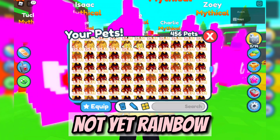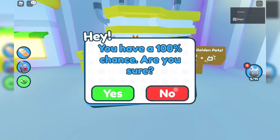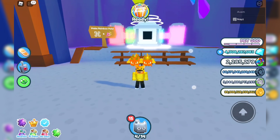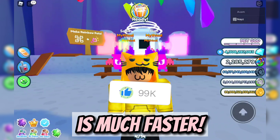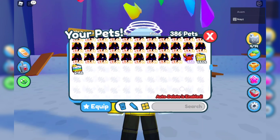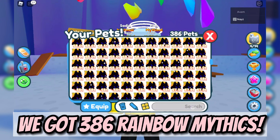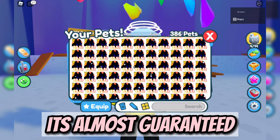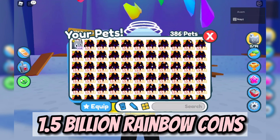Some of them are not yet rainbowed — let me fix that real quick. See, it's real quick. I think liking the video is much faster. Let's see how many Rainbow Mythics we got. Sheesh — we got 386 Rainbow Mythics! It's almost guaranteed 1 Rainbow Mythic for every 1.5 billion Rainbow Coins we spend.